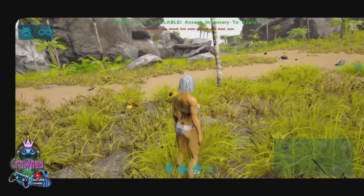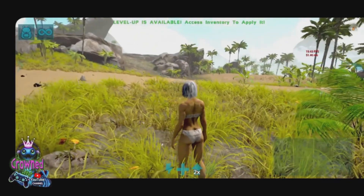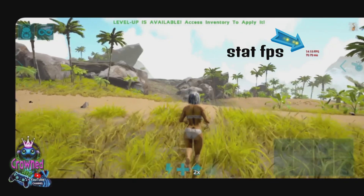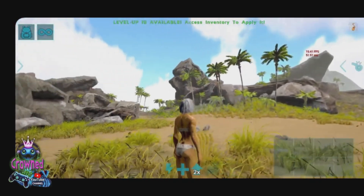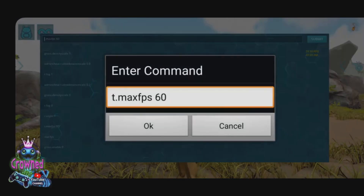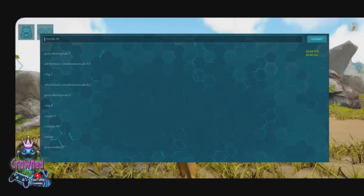If you've got God Console, you're going to use the next options or cheats to try and help you with your game. First of all it's going to be t_maxfps 60 — you're going to change that to 30, 60, or 90. Play with it, see what works for your device.